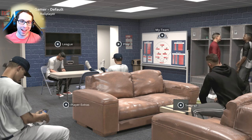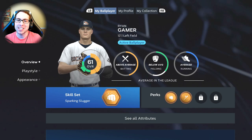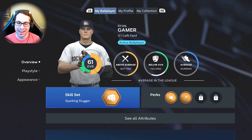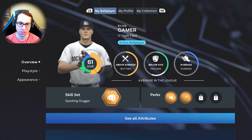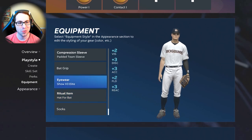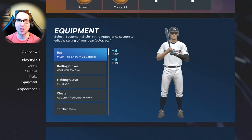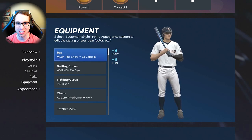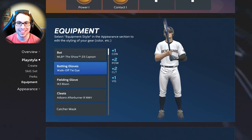One thing that's huge for Ryan — he now has new equipment. 61 overall is our base with a Sparking Slugger skill set, Power 1 and Contact 1 perks. The big boost comes from the Show 23 Captain Bat, which gives a plus eight power and contact.